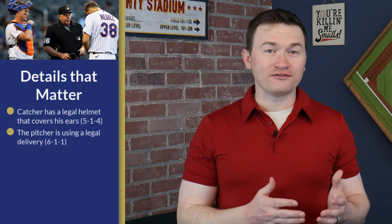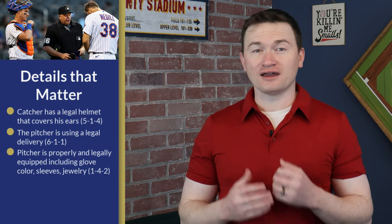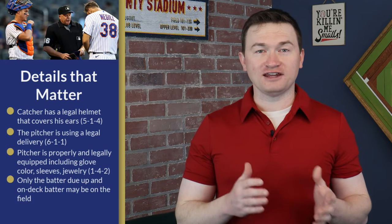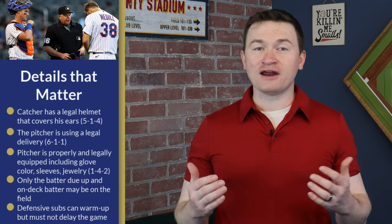For most low-level umpires, this is where our responsibilities stop. But for our championship-level officials, they know there's a lot more to look for here that will keep you from looking unfocused later in the game. This includes that the catcher has a legal helmet that covers the ears, the pitcher is using a legal delivery and not pitching from the hybrid, and that the pitcher is properly and legally equipped — specifically concerning items like glove color, sleeves, and jewelry. The rules also specify that for safety purposes, the batter due up and the on-deck batter may be out of the dugout, but all other offensive players need to be in their dugout. For the defense, players can leave the dugout between innings to throw in the outfield or run to the foul pole, but the rules require them to not delay the start of the inning.